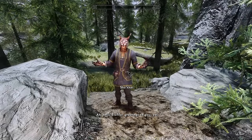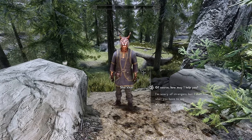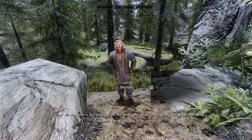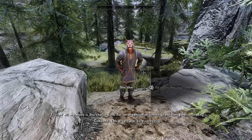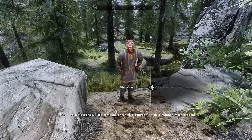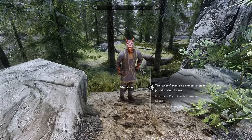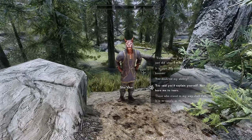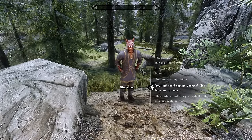The quest giver, a Khajiit named Shakar, greets the player and introduces himself as working for the East Empire Trading Company. He explains he was surveying the area and was surprised to see someone enter and clear the dungeon so boldly. There are already multiple dialogue options available — the player can respond humbly, humorously, or even rudely. I'm already impressed by the amount of dialogue options.